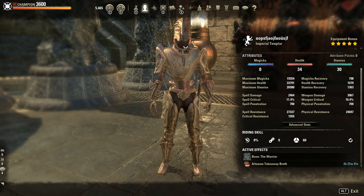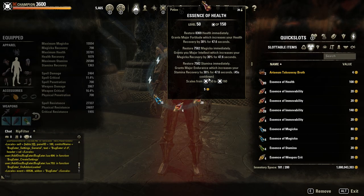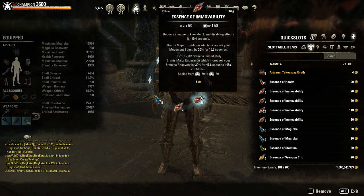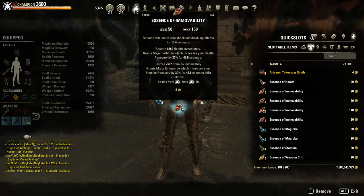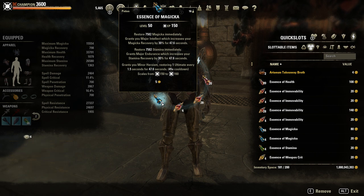He uses 4 different potions. First are the Tri-Stat potions. The second one: Immovable potions with Major Expedition, Stamina, and CC immunity. Then the third one is another Immovable potion — this time with HP, Stamina, and CC immunity. And the last potion is a pretty expensive one with Minor Heroism to gain more ultimate regeneration during the fight. It also gives HP and Stamina.